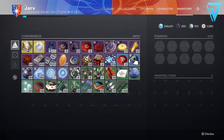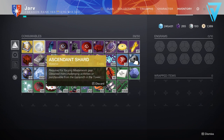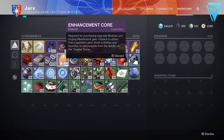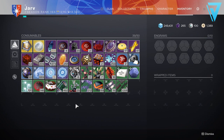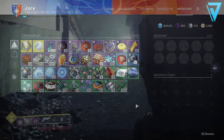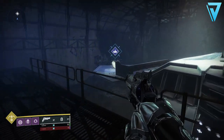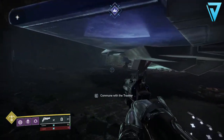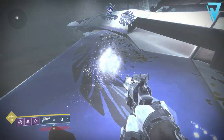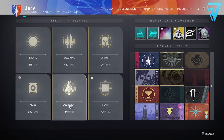For the next section we're covering inventory materials and specifically those important to stockpile. This includes glimmer, legendary shards, mod components, enhancement cores, enhancement prisms, ascendant shards, planetary materials, upgrade modules, bright dust, exotic ciphers, spoils of conquest, and even raid banners. You don't need to stockpile every single material on that list — there are ones far more important than others — but things like raid banners and spoils of conquest are nice to have.